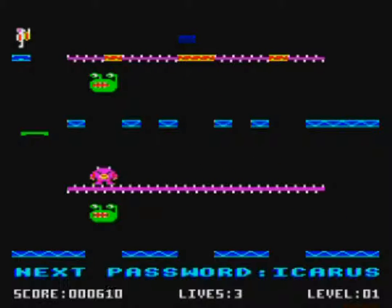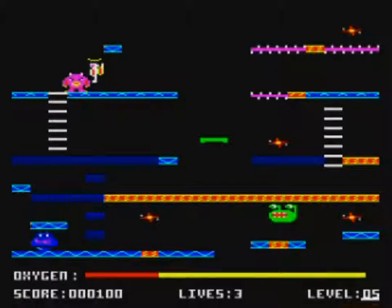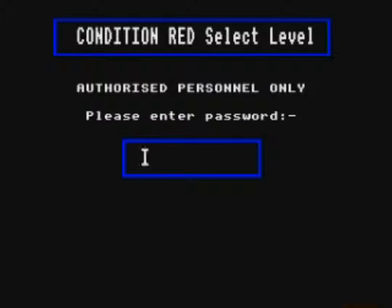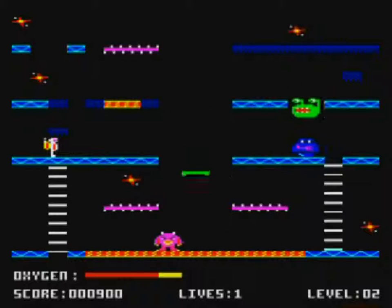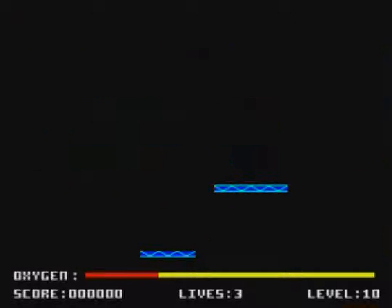The instructions say your biggest problem is the limited air supply. Clearly they were written either by the programmer, or by someone who had never played the game. Your biggest problem is that no matter what level you start on — and there is a password facility to allow you to see all of them — you'll be dead within ten seconds. Whether that's from hurtling off a platform to your death, falling through an invisible platform to your death, or having no alternative but to jump into a roaming creature, instituting death.